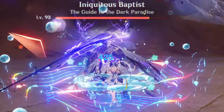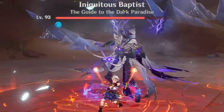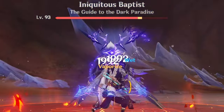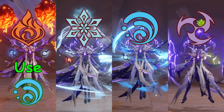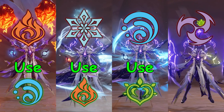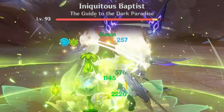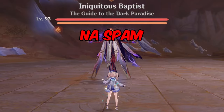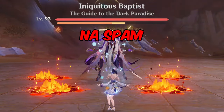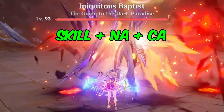Since the boss can wield four elements and you'll have to destroy shields made of them, the main thing you should remember is which element to use against each. Everything works as usual here: Hydro counters Pyro, Pyro counters Cryo, Dendro counters Hydro, and against Electro, Pyro, Cryo and Dendro are equally efficient. Bringing reliable sources of elemental application is the only thing you need for an easy fight, but remember that internal cooldowns are a thing, so combining different sources of elemental application will speed things up.